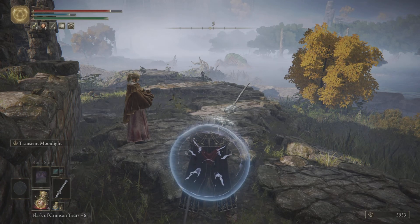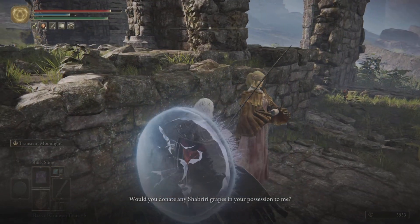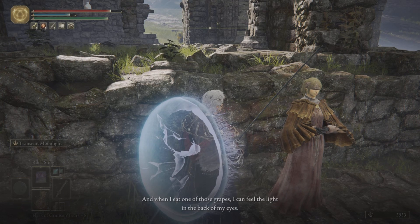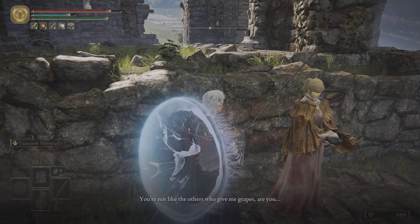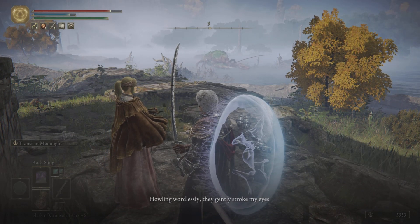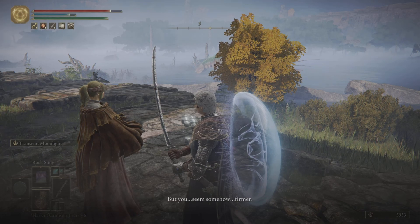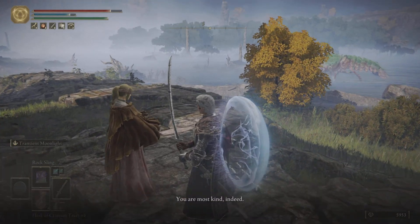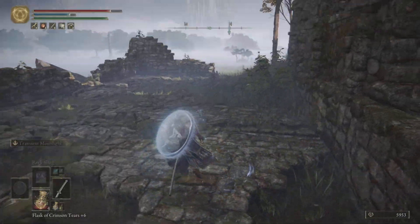So yeah, if you want to use that incantation, you can use the talisman, do whatever you want with the incantation, and then just take it off — nice and easy. Hello, is someone there? Would you donate any Shabiri Grapes in your possession to me? I'm on a pilgrimage in search of the distant light, and when I eat one of those grapes, I can feel the light in the back of my eyes. You are most kind indeed — may the blessing of the fingers be upon you. With that done, time to move on to the next location.